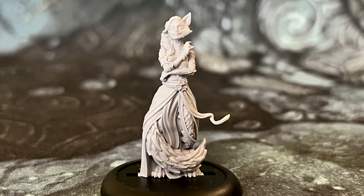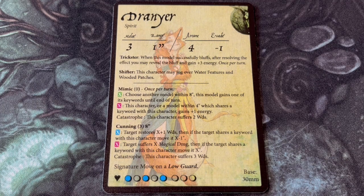Drania only aligns with the Lesher Vault and has just one keyword: Spirit. She is melee 3 with range 1, arcane 4, and has an evade of minus 1. She has 8 wounds and gets 3 energy per turn as standard, although energy shortage is unlikely to be a concern for her. She has the ability Trickster, which involves learning how to play your opponents. If Drania successfully bluffs, once per turn she may reveal the bluff to gain 3 energy. It takes a while to warm up to knowing when to best use it — you may need to hold off, or use it for minor bluffs that your opponent won't want to risk calling out. You may only get a chance to pull off Trickster once in a game, but that extra energy could be enough to tip the balance.